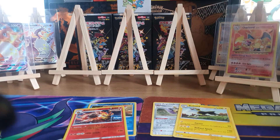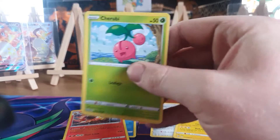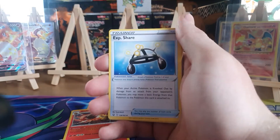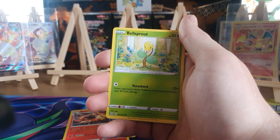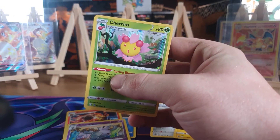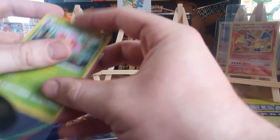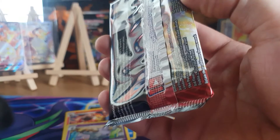Hopefully we will pull something amazing out of this ETB — preferably a Shifu V-Max or a full art, but we'll see. Pack three from the back: fire energy, Seedra, Weepinbell, Exp Share, Cherubi, Mienfoo, Selikara, Glaring Mr. Mime, Bellsprout, reverse holo Grumpig, and a reverse holo rare Cherry. We'll get that one sleeved up.